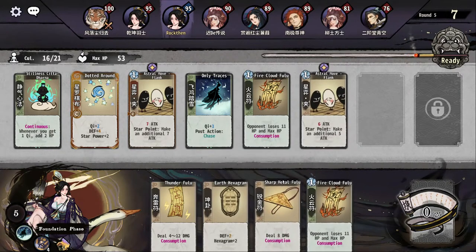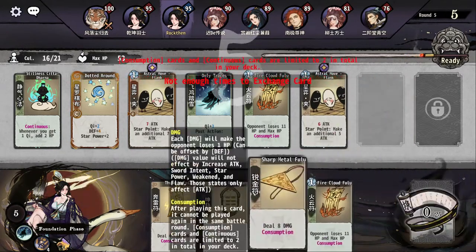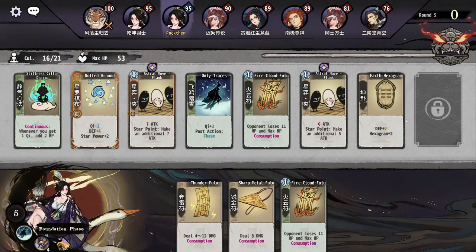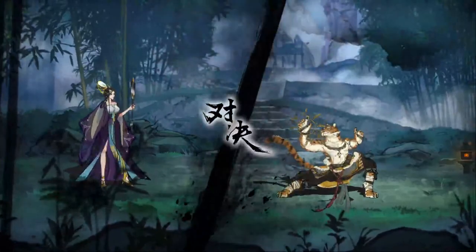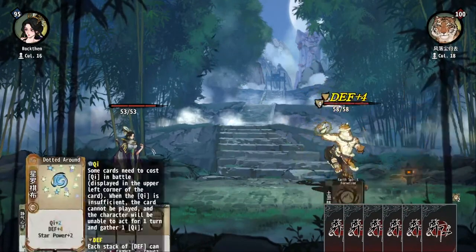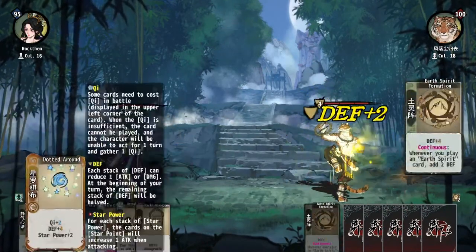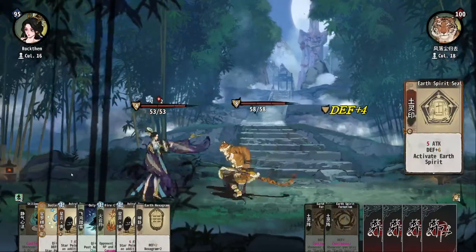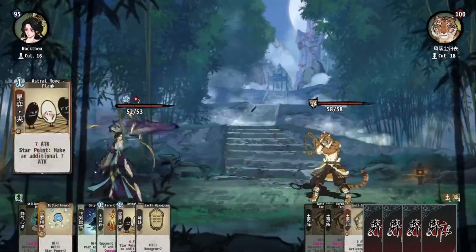I need something at the very end, which is not hard. This is very useless, but it's okay. So right now we get an extra healing from dotted around and only traces. But the two extra star power does make a difference.